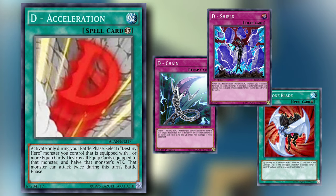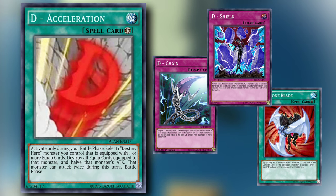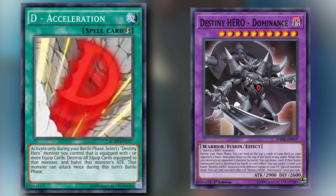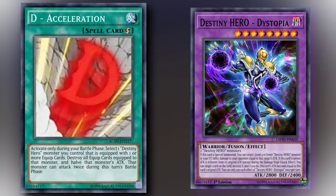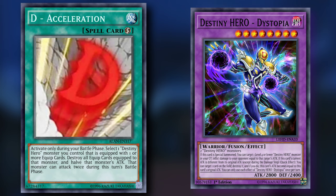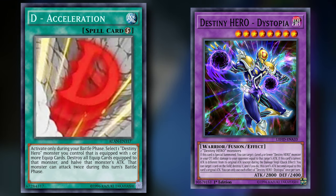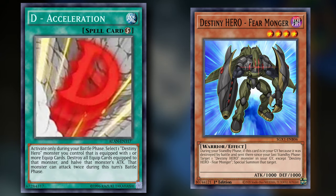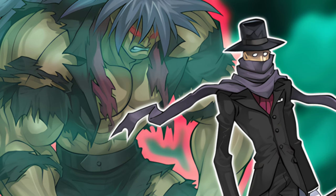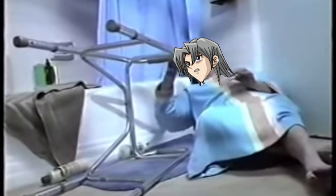There are only two heroes that even remotely benefit from getting to attack twice. Dominance lets you draw a card when it destroys a monster in battle, so in theory you could draw two cards, but it's a hard once per turn effect, meaning it could attack five times and you're still only drawing one card. Dystopia has likely the most relevant effect, being able to readjust its attack back to its original after being halved, meaning you get two shots with 2800 points — playing Destiny Hero beatdown in 2024, I guess. The few equippable cards Destiny Heroes have access to get no floating effect for being destroyed, so we're not netting any advantage from clearing our back row either. It's just way too much setup for a whole lot of nothing.